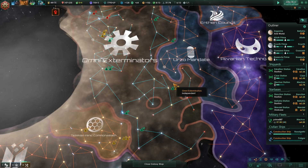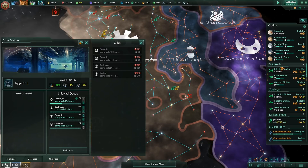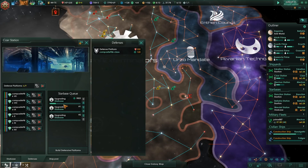We need to keep working on our fleet, so that's what we're doing right now. Just checking the queue really quick. And what about the defense queue? Let's cancel this, because I think this has some sort of glitch - it's not supposed to take that long.